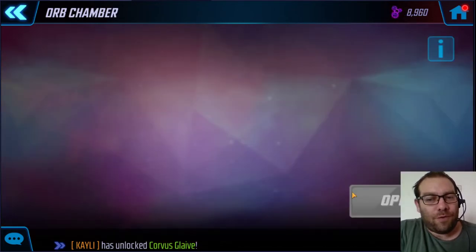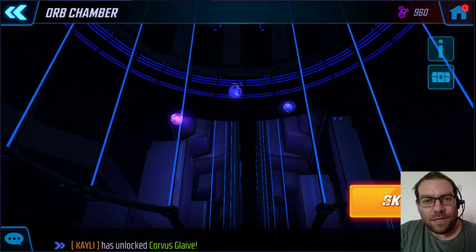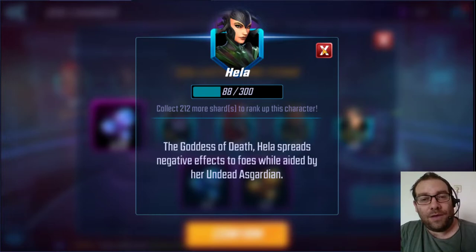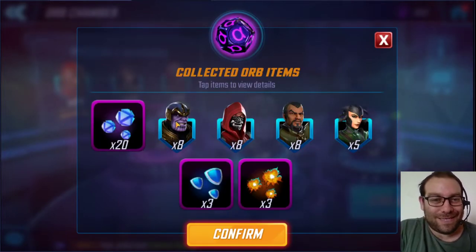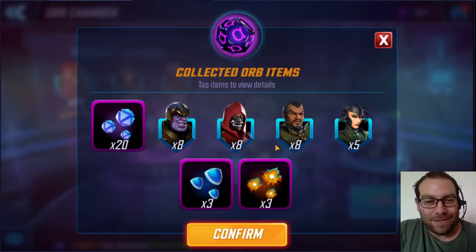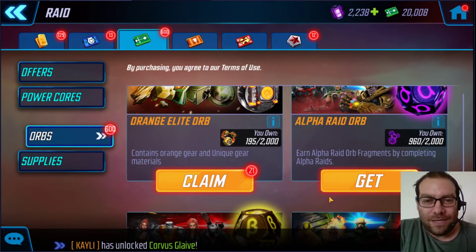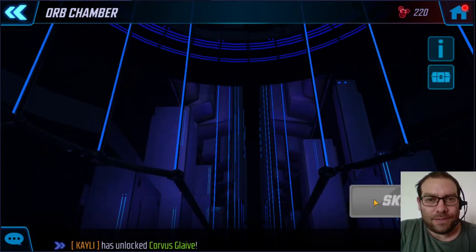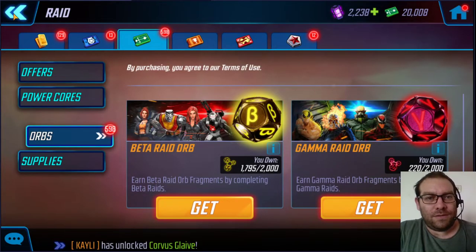I can open the alpha orbs. We do need Hela — let's pray for Hela. We got 5 Hela — not too bad. Slowly getting to that 7-star Hela. Thanos I already have maxed. Two gamma orbs — let's open that. Nothing good.